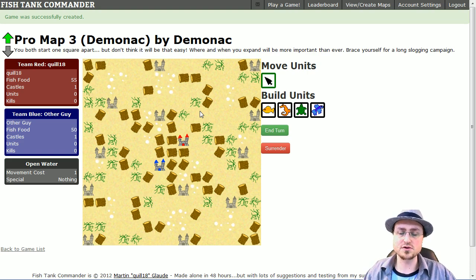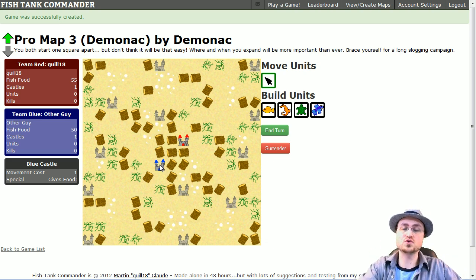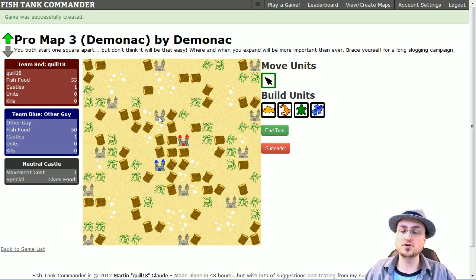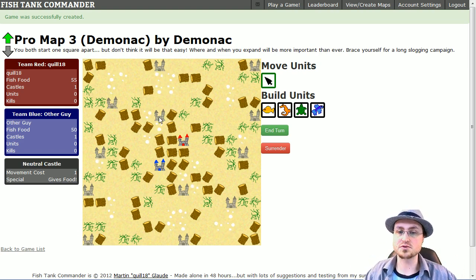That offers a lot of decisions in terms of movement. Winning and losing: the way you lose is if you have no more castles. To take over a castle, if you end a turn with a unit on an enemy castle, it turns neutral. Then if you end your turn with a unit on a neutral castle, it flips to your side completely. The way to win is to eliminate all your opponent's castles. The more neutral castles you flip to your side, the more income you get every turn.